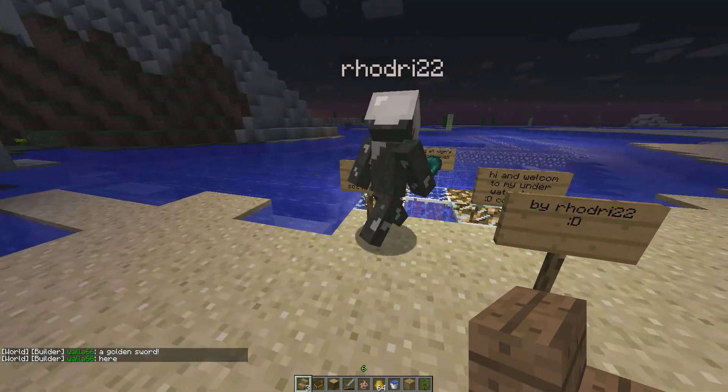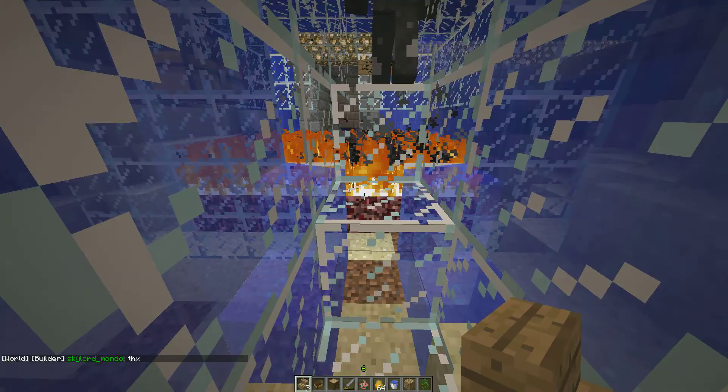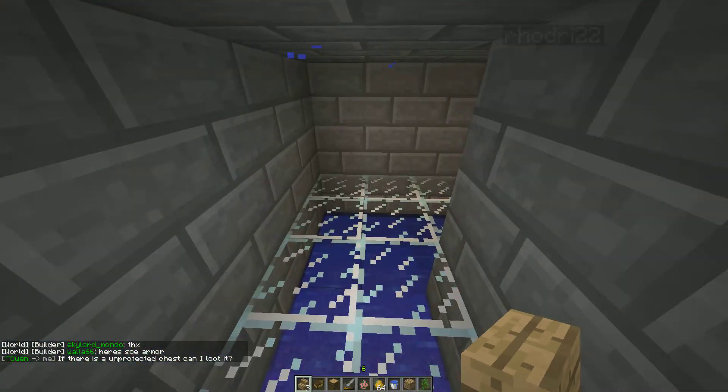So Rodri is going to go ahead and show us. We're going to follow him down and see what we've got. We've got a nice little water entrance there. Might scare people since they don't know how deep they'll have to go. Nice little fire set up there.